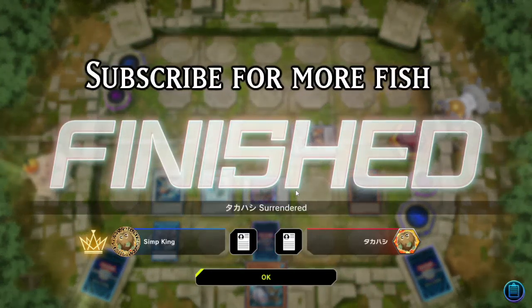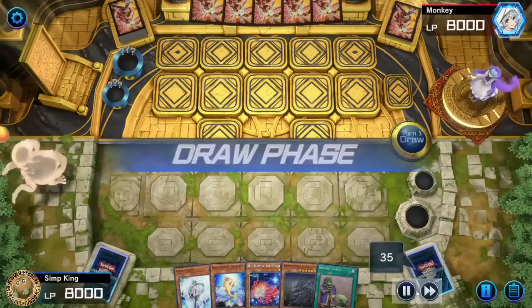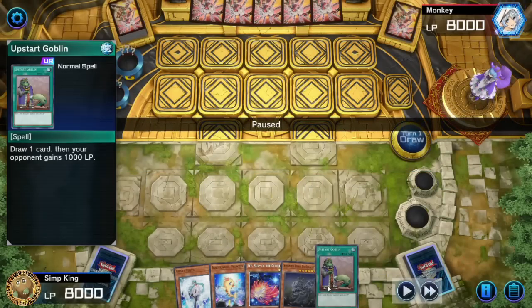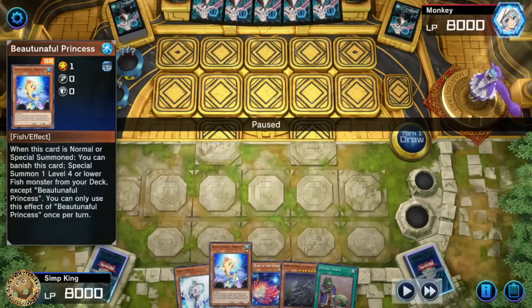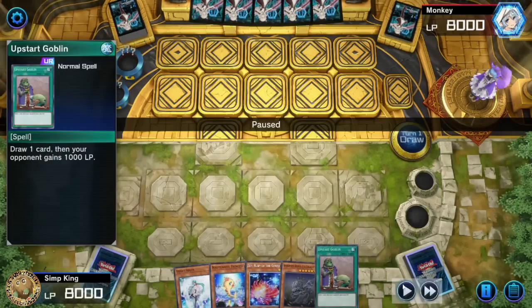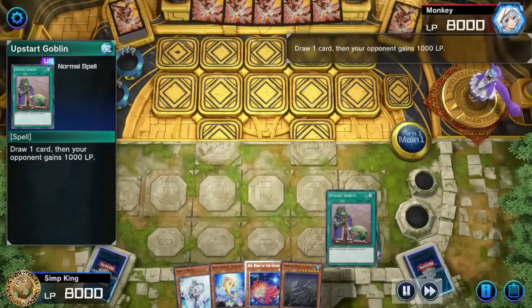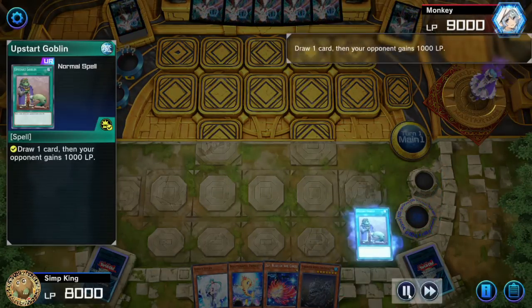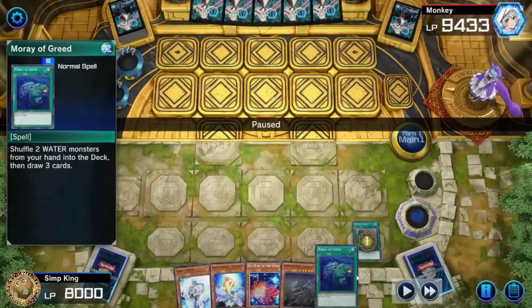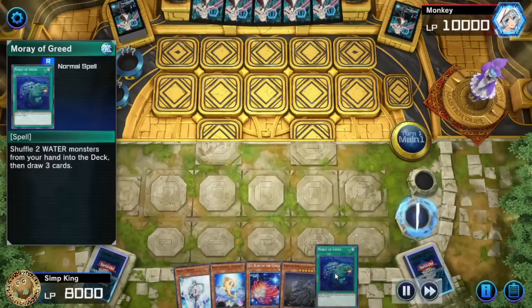Now I know what you're thinking — that combo seems super fragile. Can you do it a second time? Well we'll see. On to the next game. Look at this hand — this hand is garbage. We have Upstart Goblin, which is very important to this deck, Super Ancient Deep Sea King, a Zep, and a Butuniful. This hand does nothing. Heart of the cards — Upstart Goblin, let's go. Draw a better card. We drew another Upstart Goblin. All good — Upstart Goblin again.